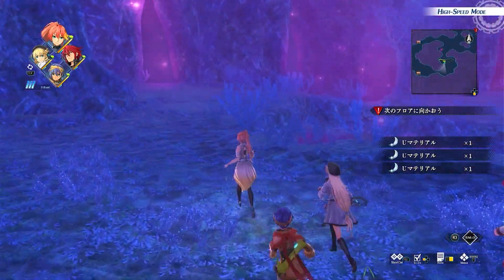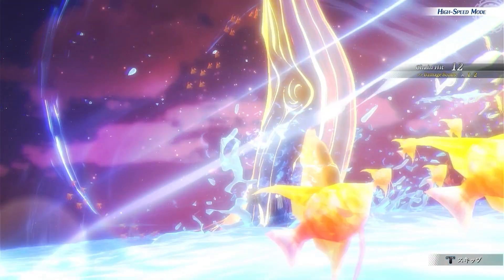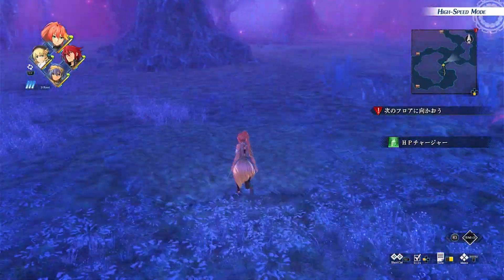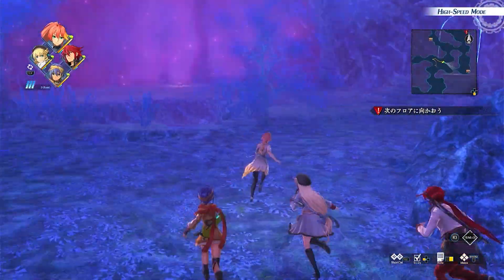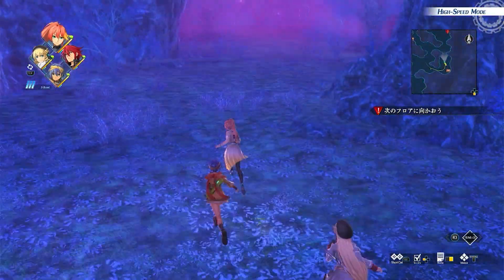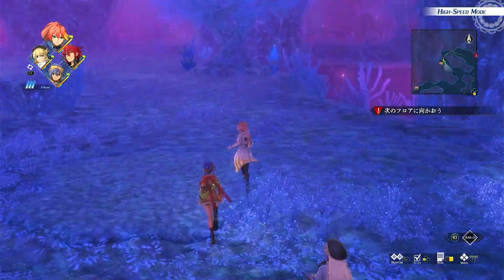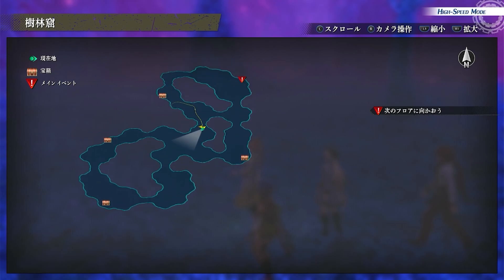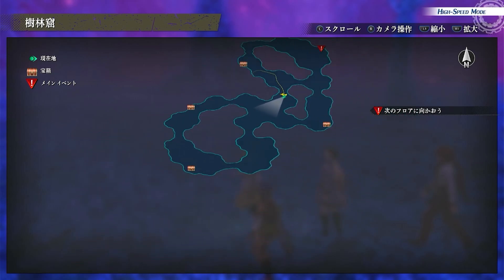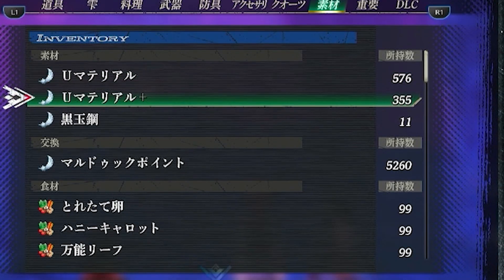That's a lot of U-Material! Once you do one run you'll easily understand the layout. After the second and third run you can memorize where the crystals spawn. You don't need to run around blind — pick a pattern. Start from one point, use the minimap, and make your own route. One-shot everything and follow your path.